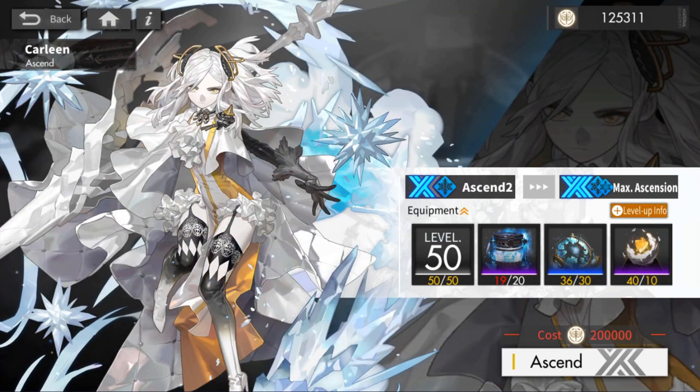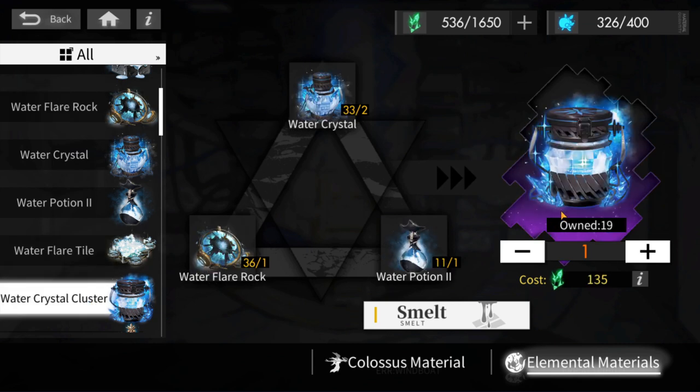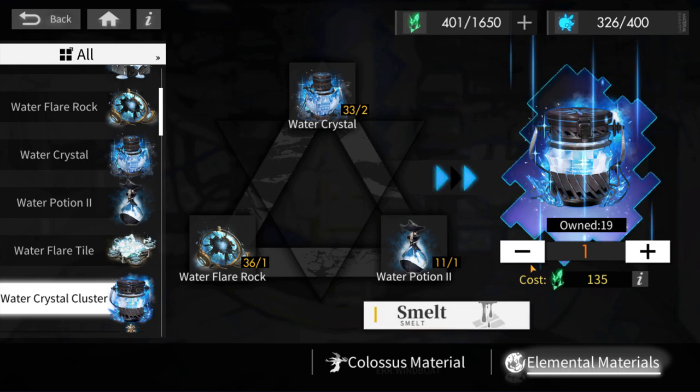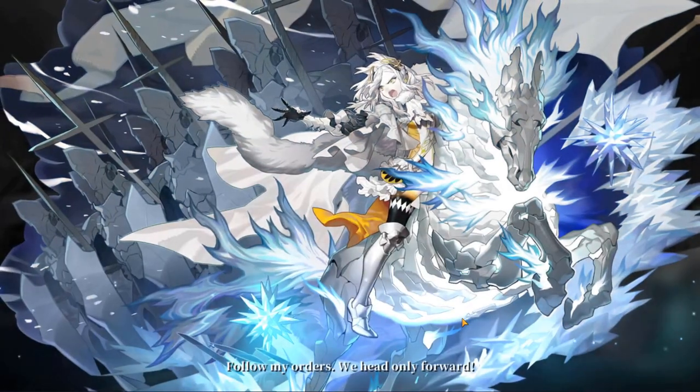Looking at Carleen's Ascension requirements, I just need to craft 1 more Tier 4 Elemental material and farm some gold, and we should be good to go. Since we got lucky and got a lot of the Water Flare Rocks, we don't need to craft any of those. After crafting that one material and farming a bit of gold, I finally got my Carleen to Max Ascension. The best thing about Ascension 3 is that you get a new sick art — and this art looks really, really cool.